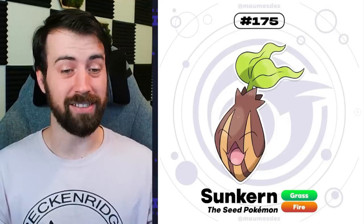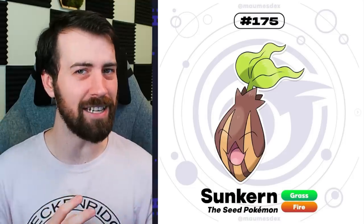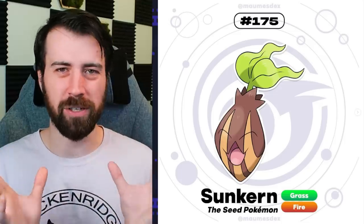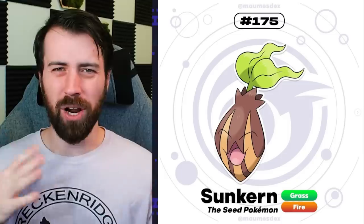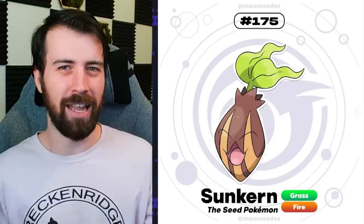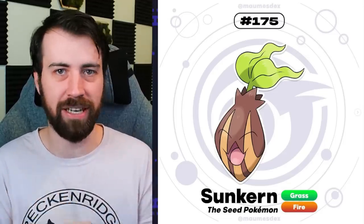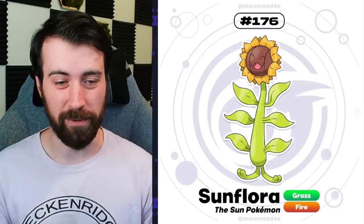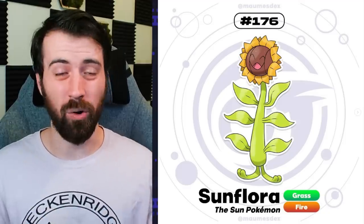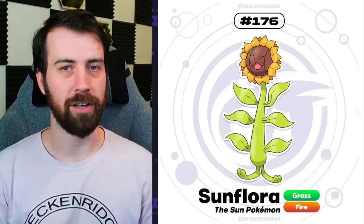Next up is Talassian Sunkern, and it's a Grass Fire type. It's interesting that its face changed - it feels more like Sunflora's face, and then it changed the seed that it's based on. It almost feels like this could have been a pre-evolution to Sunkern just because of the way it's shaped. I probably would have just kept the eyes the same, because right now it just feels more like Sunflora than Sunkern. Looks like Sunflora got the Alolan Exeggutor treatment and this boy is tall. Giving it the Grass Fire typing that a sunflower kind of deserves. It's a really fun way to play on the Grass Fire type that isn't just, you know, chili pepper. Looking at you, Scovillain.